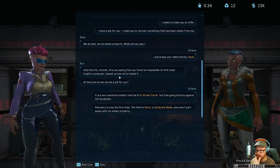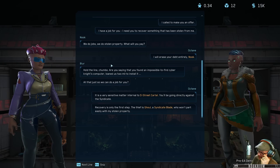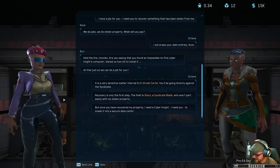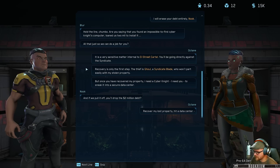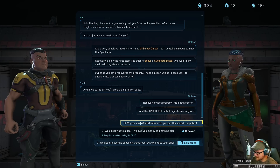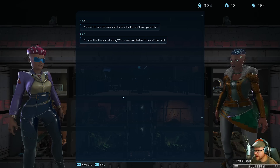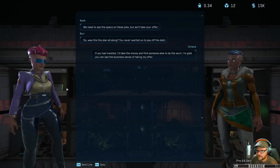It's a very sensitive matter internal to D Street Cartel - you'll be going directly against the syndicates. Recovery is only the first step - the thief is Ghoul, a syndicate blade who will part easily with my stolen property. Once you've recovered it, I need a cyber knight to sneak into the secure data center. If you pull it off, I'll drop the two million debt. Recover my lost property, hit the data center, and the two million United Digitals are forgiven.